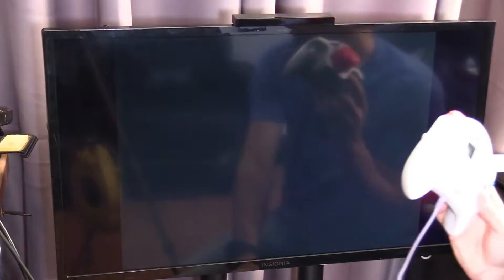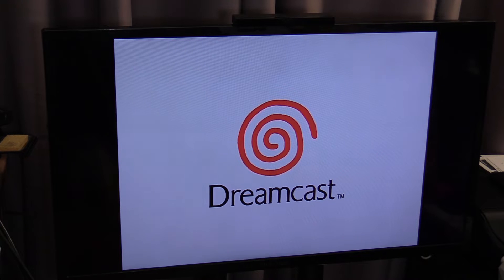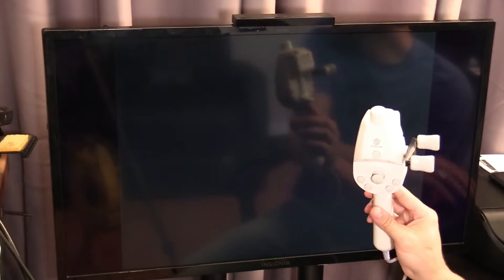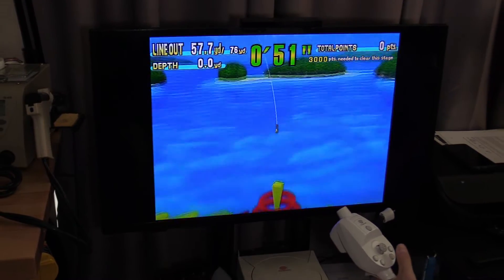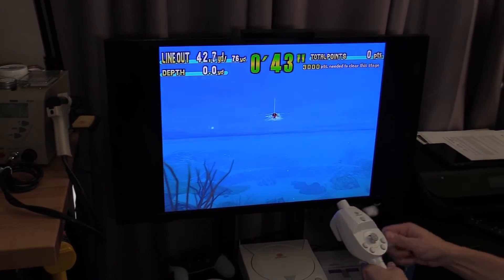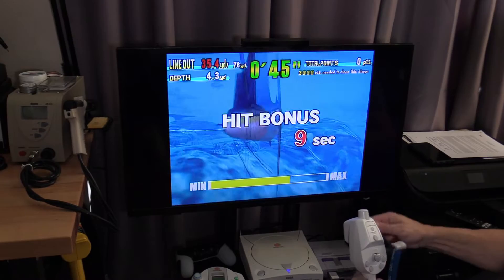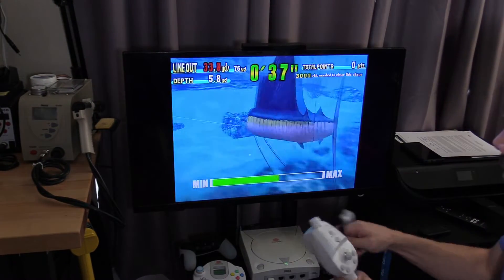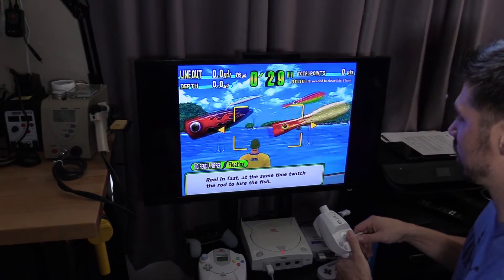They do make a wireless controller — it's expensive, but I just use a wired one since I'm sitting six feet from my TV. I've got the fishing controller plugged in now. You basically reel in and move your controller around to simulate a real fish — because these fish are kind of smart. Got him! You have to pull up to hook them and keep it balanced. This guy is huge — 246 pounds, that's why I lost him. I'm learning how to play this game.